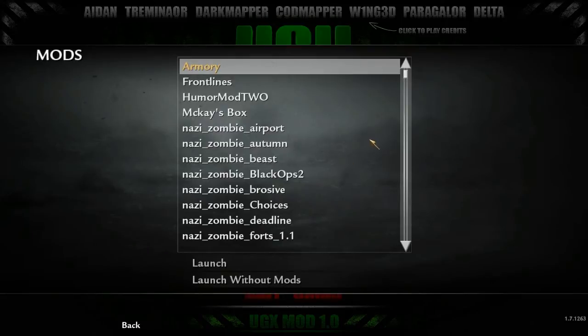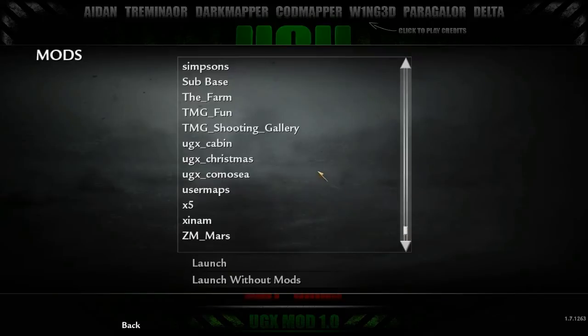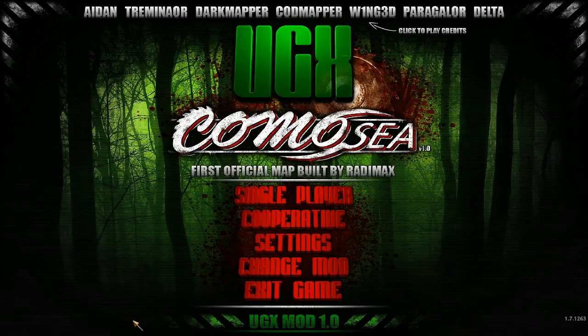Anyway, what you're going to want to do is download a thing called UGX Comosy, if you do not already have it. Once you do that, you're going to want to go ahead and launch the mod — it is a map also, so you can launch the map, the mod, whatever you want to call it. Just launch it and run it.